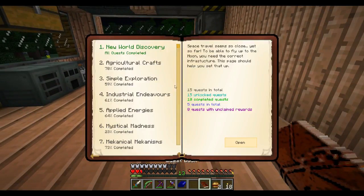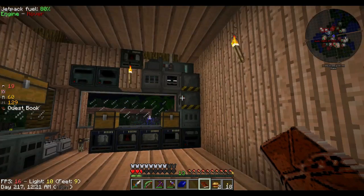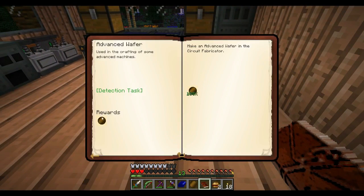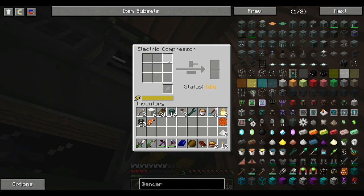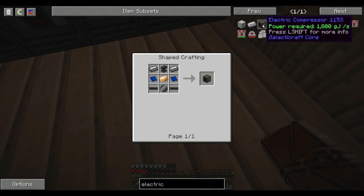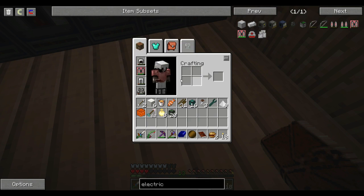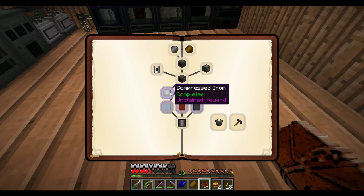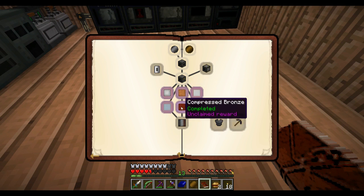Alright, so we still had a few Galactic Preparations quests to do. I made the advanced wafer — it was just sitting in there already, I think I made it in the previous episode and never picked it up. I made the electric compressor, which is just right there. The electric compressor is made with a couple of steel, an anvil, and bronze — nothing major. I threw it up there, and then it was just a case of making one compressed iron, one copper, tin, steel, bronze, and aluminium.